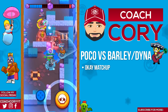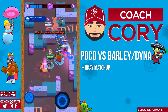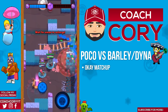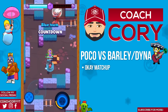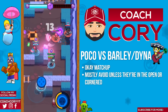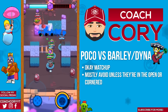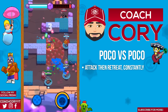Poco versus Barley and Dynamike: neither of these are ideal matchups. Barley is a little bit better matchup than Dynamike as he takes one less hit to kill, but Poco should be able to get their health fairly low. In general you don't want to be spending too much time attacking these brawlers unless they're cornered, because otherwise they're gonna be able to easily out-damage you and you're gonna be charging up their super, which is typically when they're most dangerous — especially Barley.